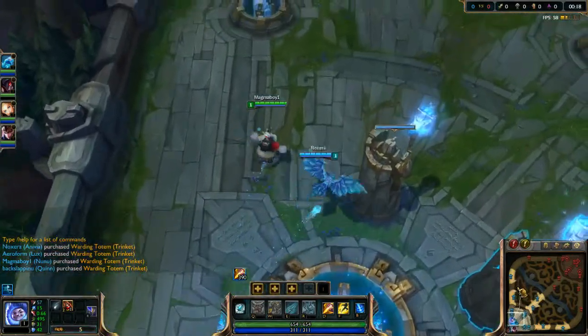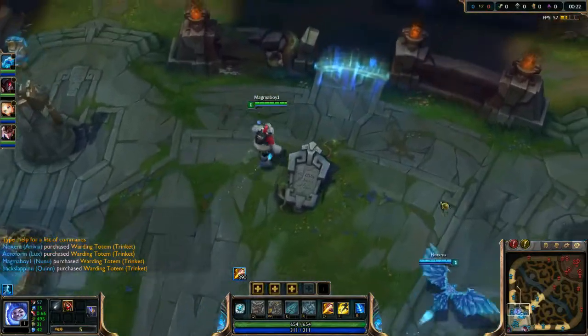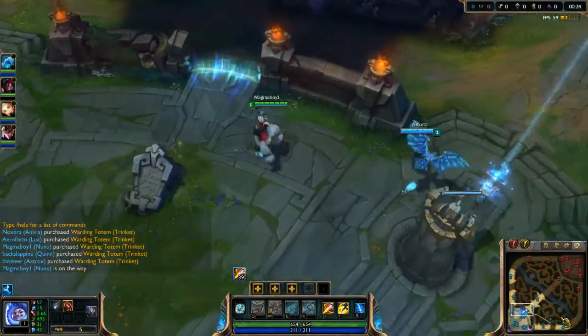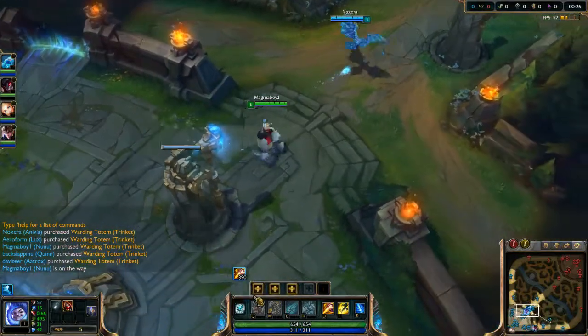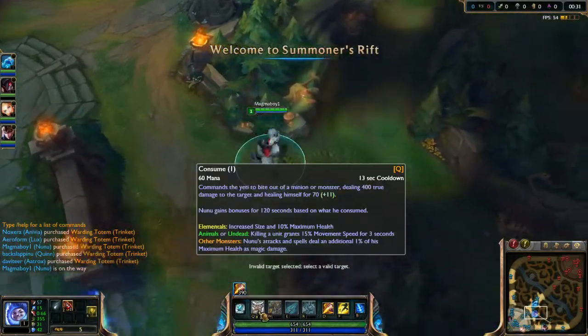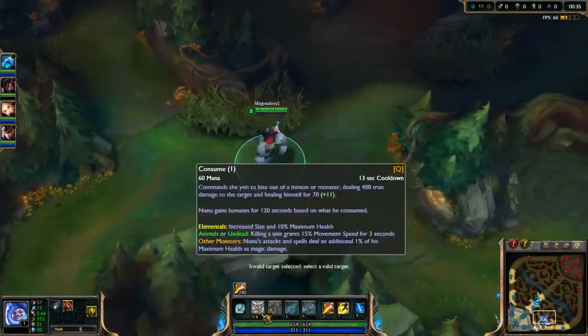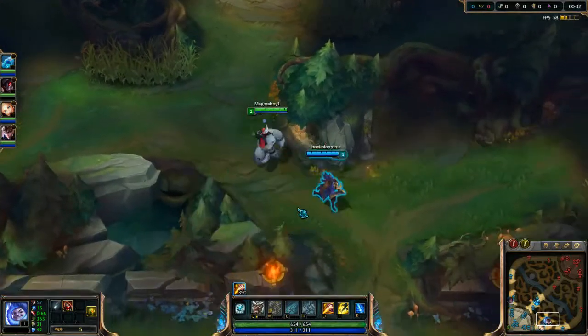So we're going to start off with a gromp like our usual kind of style, so we can go get the health from the red buff. Well, we might just start off with krugs actually, because Nunu is very good in terms of sustain. So I don't think we need the red buff and it might be good to get the blue buff's mana regen.